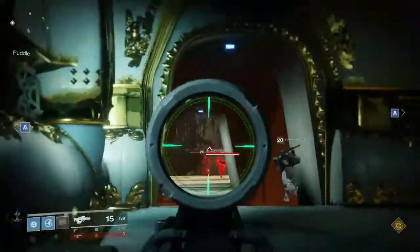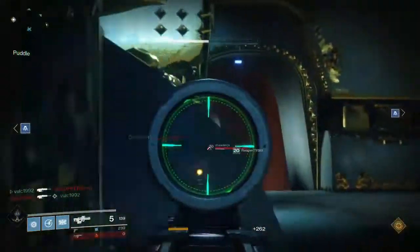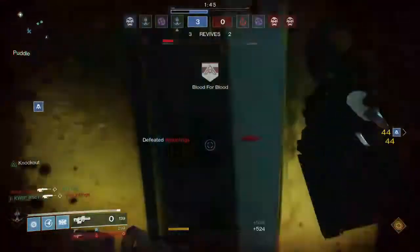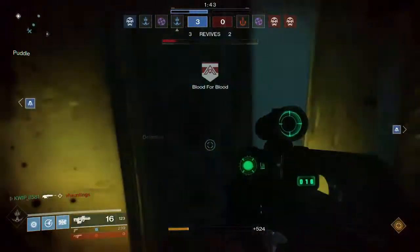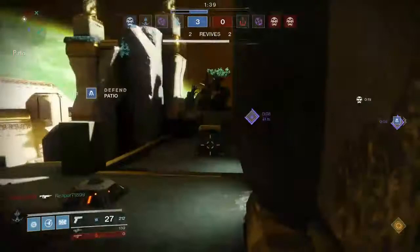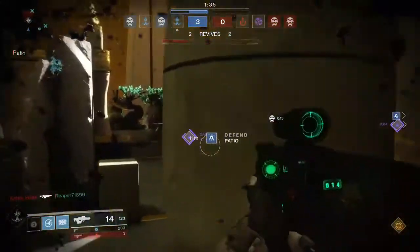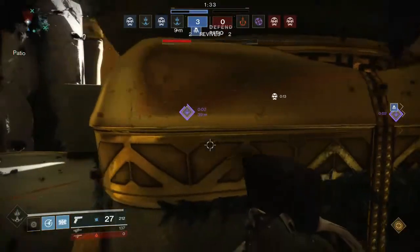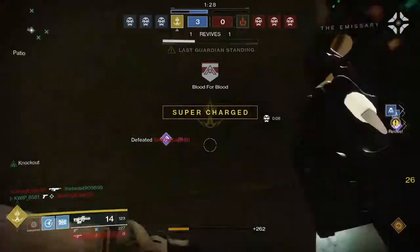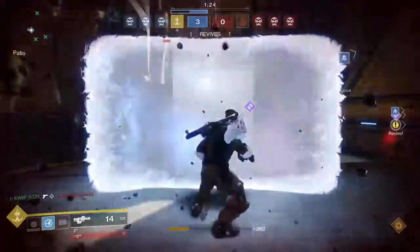Hello everybody, KWhip here, and welcome to another episode of This Week in Trials. This week in Trials we have the map Emperor's Respite, and it is Countdown for this weekend. I'm just gonna jump right into weapon suggestions for this map, and I'm gonna give my suggestions on what weapons to use by portion of the map. On this map there are three main lanes: the entry lane, the patio lane where each of the bombs are, and then the middle lane.